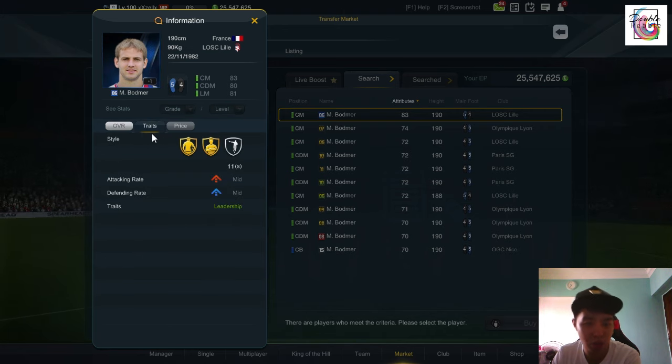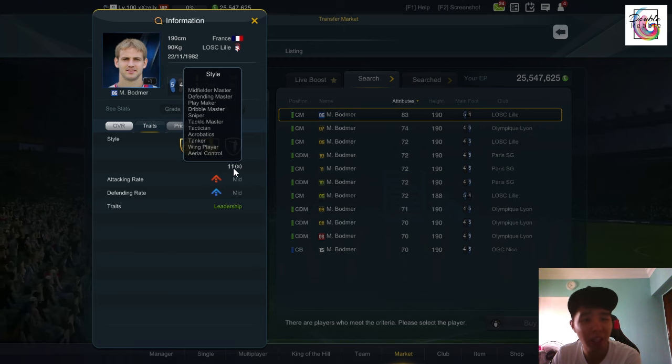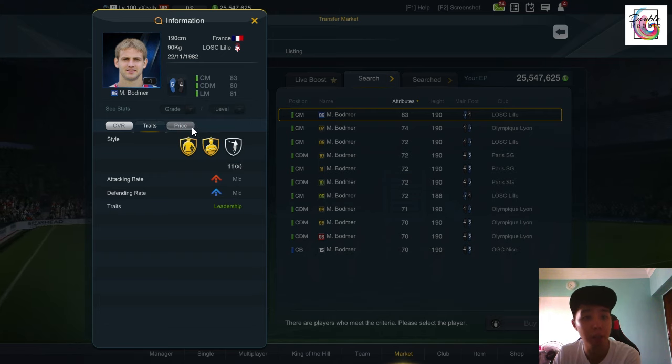His traits — he got 11 traits, which is good. He's a leader obviously, a midfield master, a defending master, a playmaker driven master. So he's a more defensive sort of midfielder. He's a long shot specialist as well, and a tackle master, which kind of balances out his relatively low tackling of 79. Tactician as well, acrobatics — we would not be expecting a 190 cm player to have acrobatics, but he does. And he's a tanker, a wing player, and area control. He should be a physical specimen and we hope he'll be able to dominate the midfield.